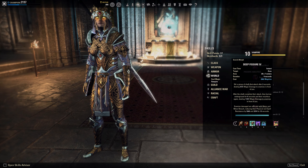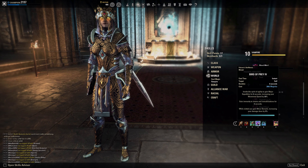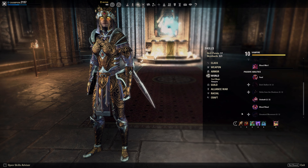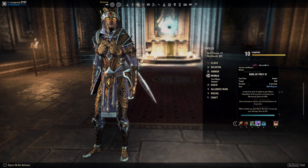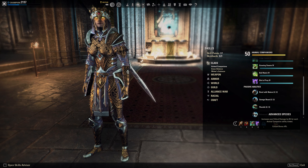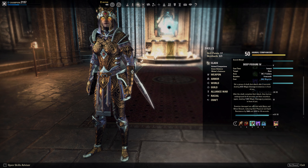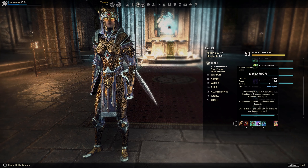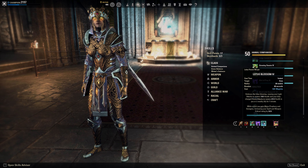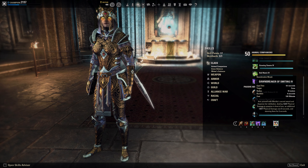Then the usual skills: Executioner of course when the target is low. We want to use Deep Fissure for our delayed burst. Bird of Prey for the Minor Berserk — 5% combined with Major Berserk gives us 15% more damage done. We also get some crit from the Advanced Species passive — 4% for each animal companion ability slotted, which is Deep Fissure and Bird of Prey. We also get the speed and snare removal when we use it. Lotus Blossom for the Major Savagery crit buff and some small healing on light and heavy attacks. Our burst ultimate is Eternal Guardian — if you combine this with Fissure you have some big AoE burst.